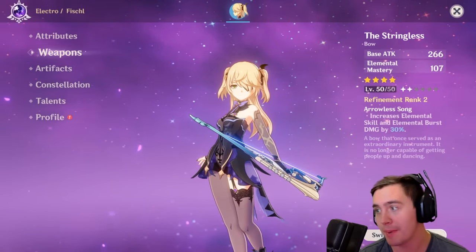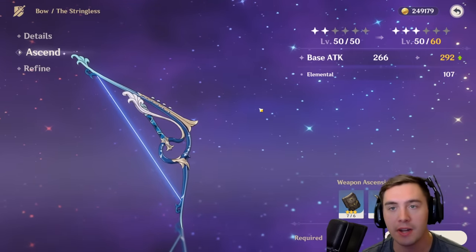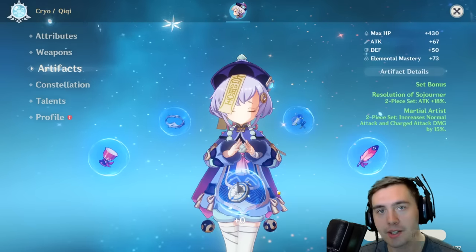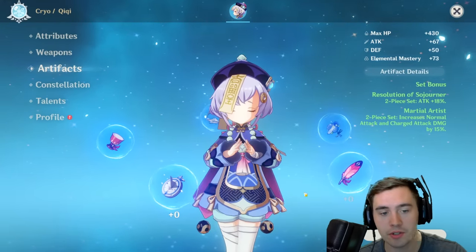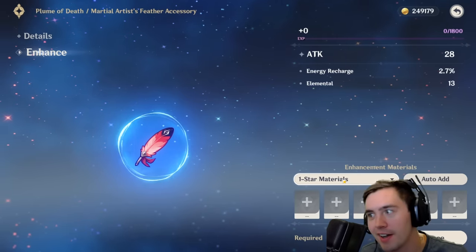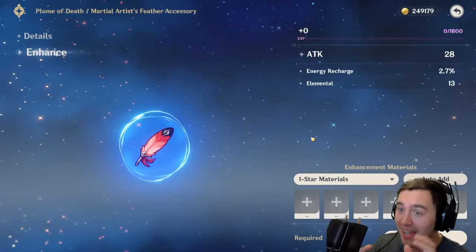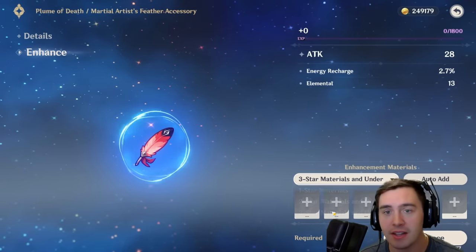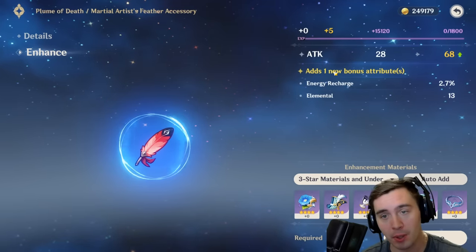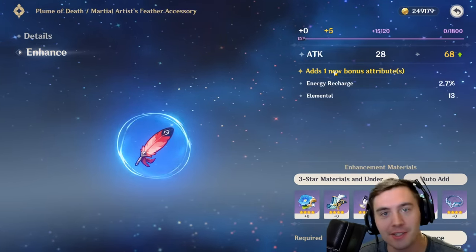That also means their weapons — you want to be leveling them up, enhancing them, and ascending them. Get their damage up as soon as possible so they can keep dishing it out and carrying your team. That goes for artifacts as well. If you've got a character you like, make sure you're maxing these out. You can use all materials from 1-star to 3-star to enhance artifacts. Level up artifacts on your main character, because the difference between a base-level artifact and a maxed-out one is insane — at just level 5, the attack damage is more than doubled, and it gets another attribute bonus.